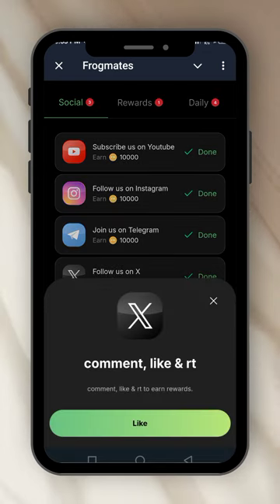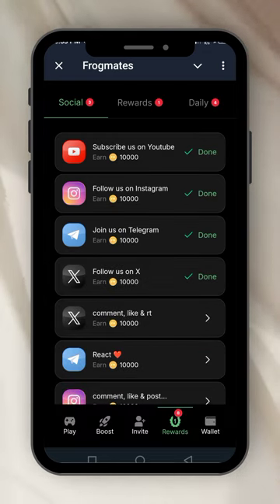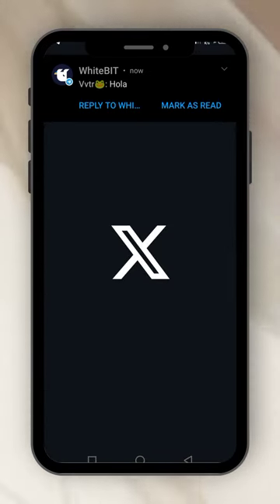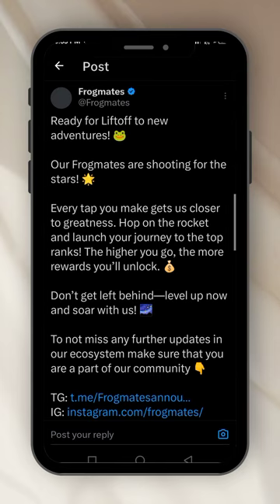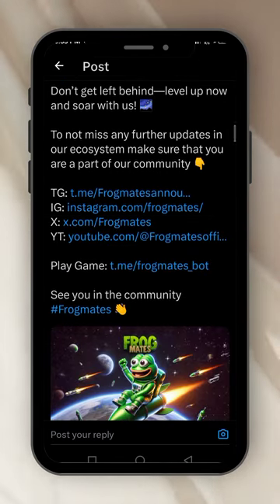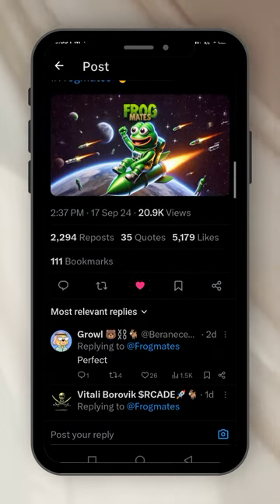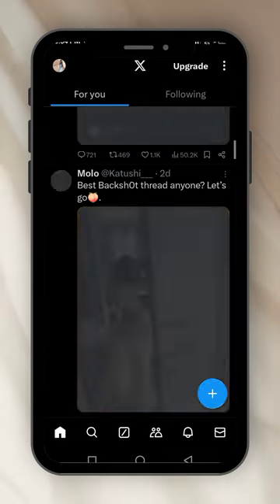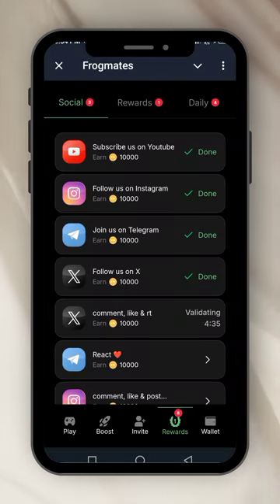You just click on it, it will take you to X. You click on the X there, X will open. It says like and retweet — you click like, then the next one is retweet, you repost. Then you go back. Very simple tasks. You can see it says it is validating — in five minutes it will say done.